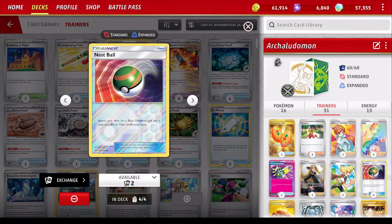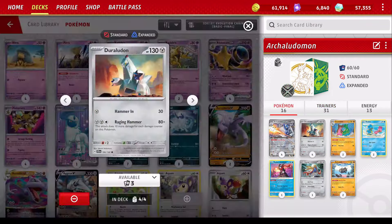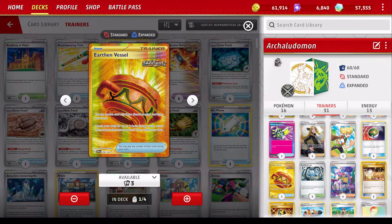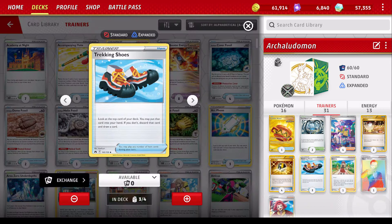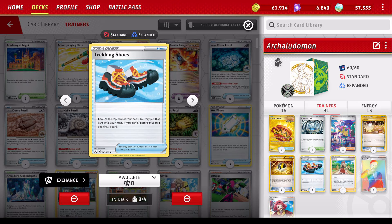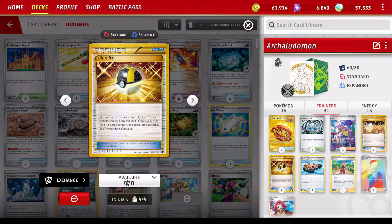For trainer cards, max out the Nest Ball to get our basic Pokemon. Got the one Poffen for the Shelloses — Shellos has 130 HP so you can only use Nest Ball or Ultra Ball to get it. I got one Earthen Vessel: discard, grab energies. Maybe it would make sense to have more, but I don't really got the space. In the beginning I had Trekking Shoes maxed out, and I dropped one to put this in for maybe better consistency — it's a guaranteed discard outlet for energy. Three Trekking Shoes for item-based draw is pretty good. And four Ultra Ball as a heavy-duty discard outlet and a guaranteed way to get Archaludon and Gastrodon.